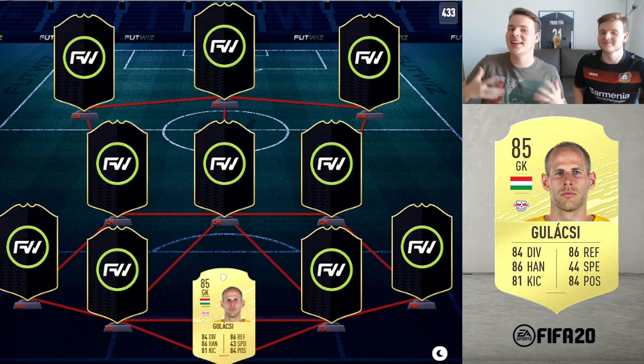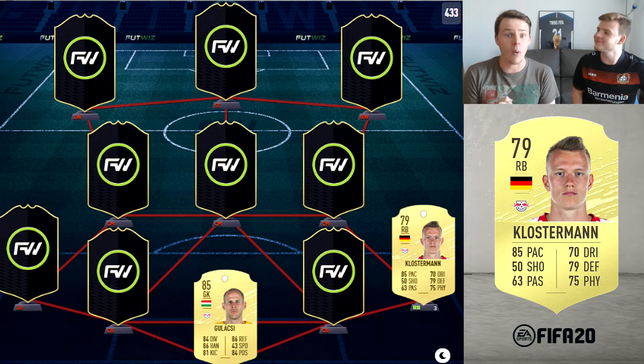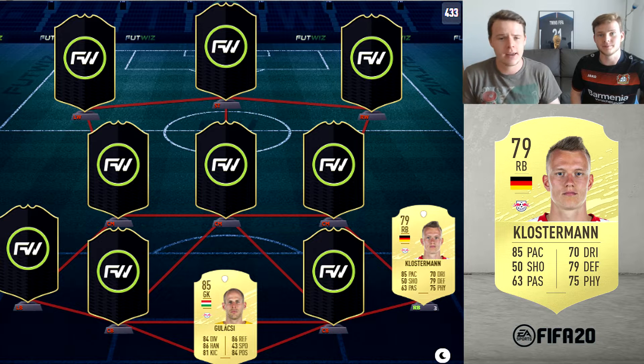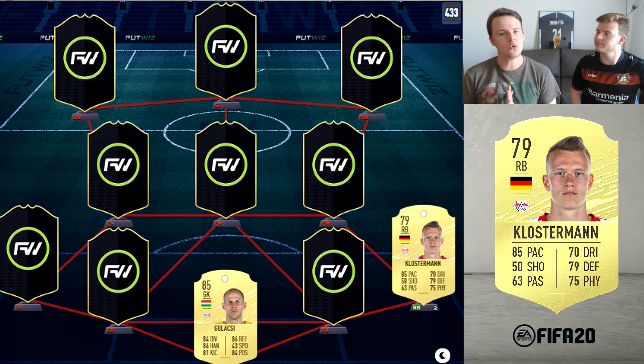For the right back, it will be again a Leipzig player — Klostermann. Honestly guys, what a card: 85 pace, decent defending, decent physicality. This is exactly what we're looking for in a right back at the start of the year. He's not too short, not extremely tall, but he will do the job as a right back and he gives a great link to our first center back.